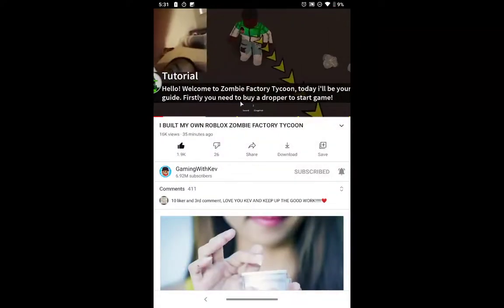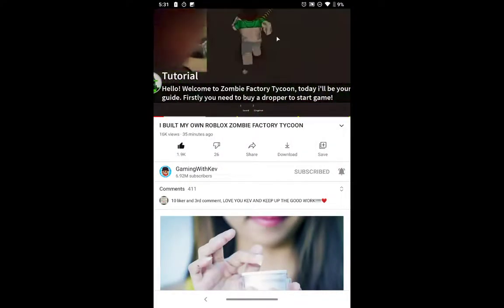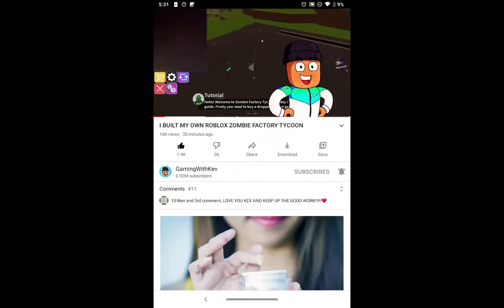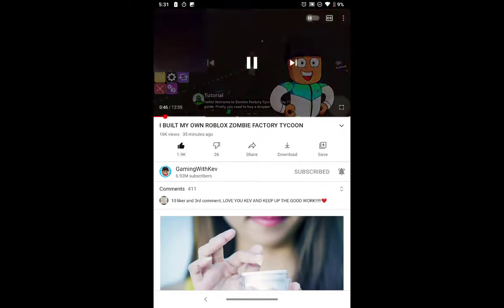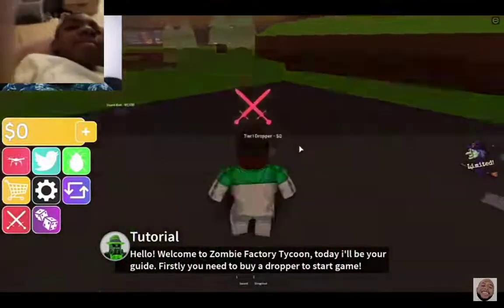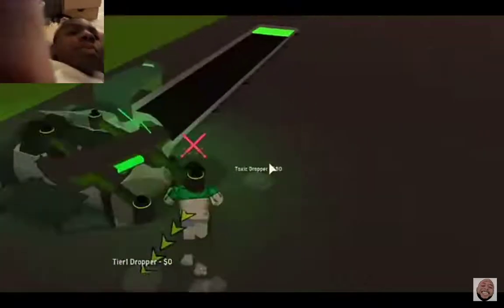Am I subscribed? I want y'all to do this on my channel. Comment down below. Look at this — we got a drone following us around, guys. This is freaking awesome. Hey, what up, drone? All right, let's go ahead and get our first dropper. Tier 1 dropper. There we go right there, guys.